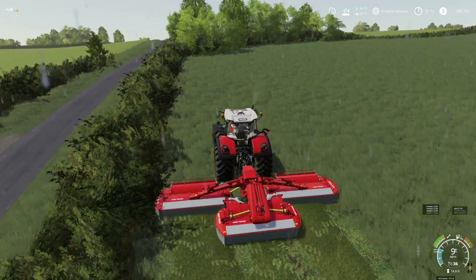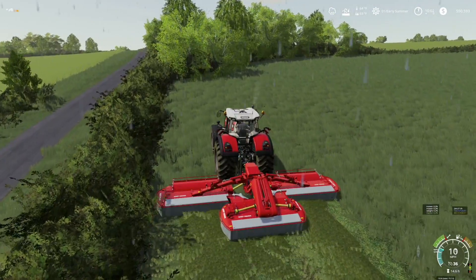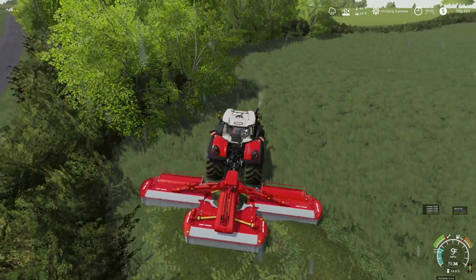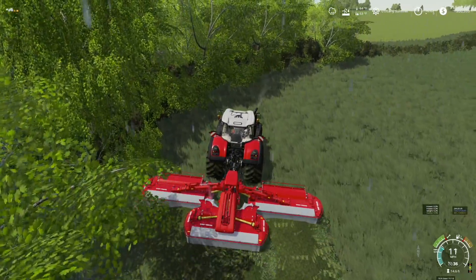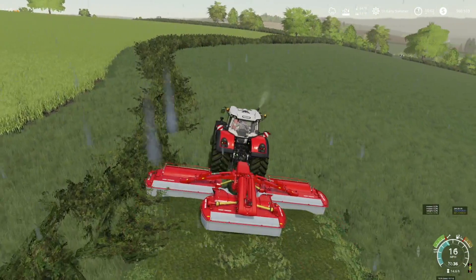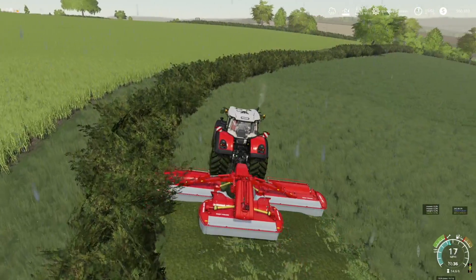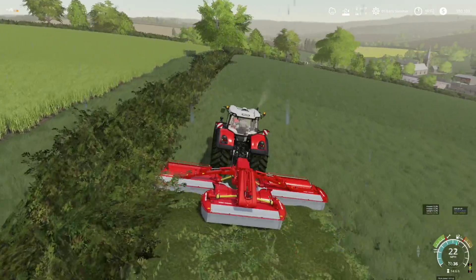We've got a bunch of extensions, a replenish mod, and a multi-selling station — I'll explain why. We have the multi-selling station over at the BGA. Here's the deal: 500 cows make a lot of slurry. I do not give them straw — there's no reason to. I don't want to deal with the manure because then I'd have to pick it up. If I don't give them straw, I get slurry, and it just magically appears, which I like.